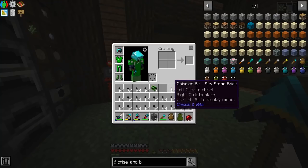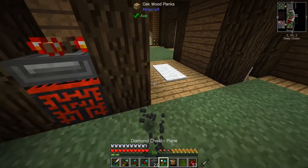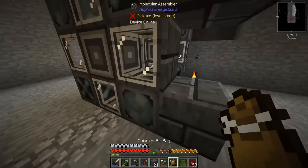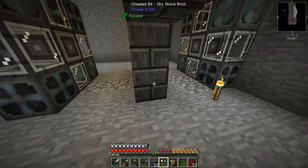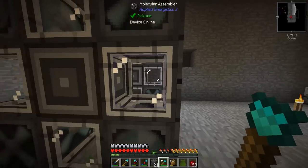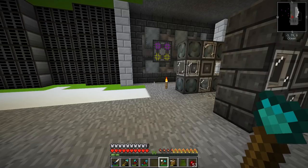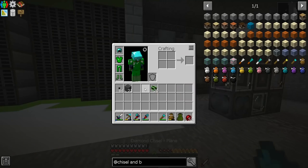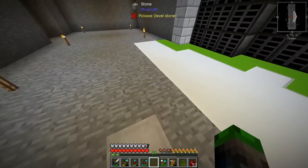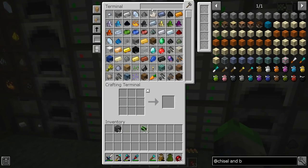We'll throw the bits on the ground and walk over them — look at that, it's almost already full. I don't want to see the covers from the signs, so we might need to change that up to a factory block. Let's look here — weird, the bits won't go in the bit bag. Oh well, let's have a look at factory blocks.